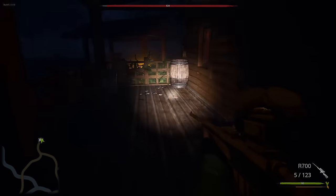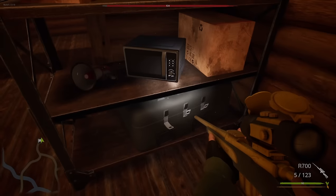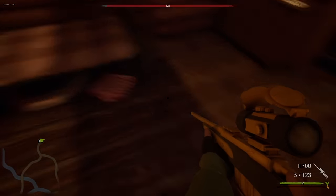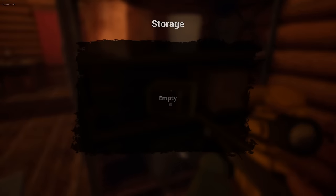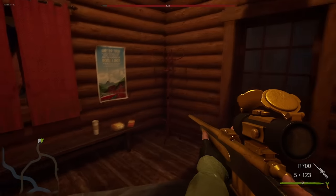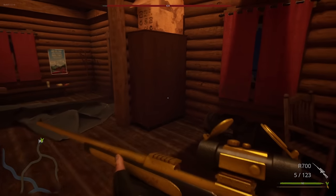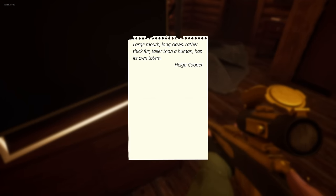Okay, I think he's here. I'm scared. Am I in? There we go. Give me a trap. Do we have a code somewhere? Sometimes it's underneath this. Nope, I don't see one on anything. Oh my God, every time. Now that I've had a heart attack, let's read this note here: 'Large mouth, long claws, rather thick fur, taller than a human, has its own totem.' Helga Cooper.